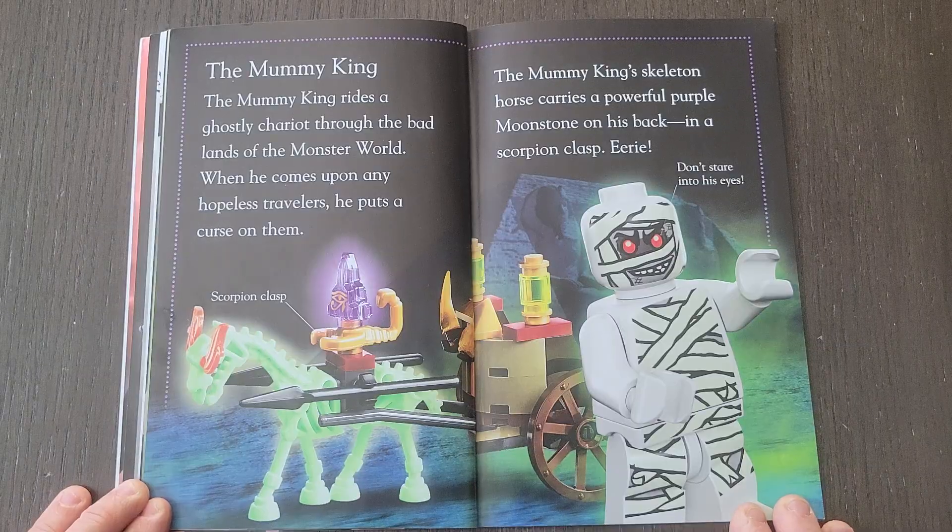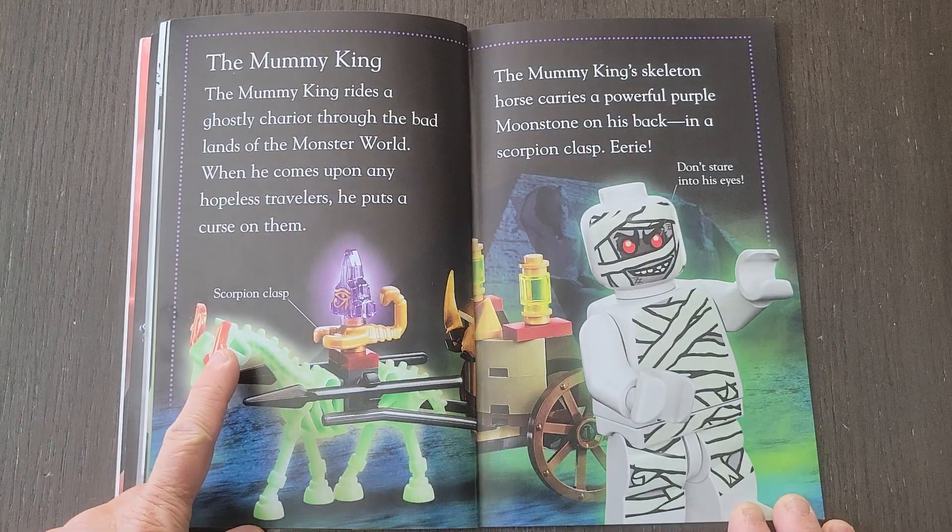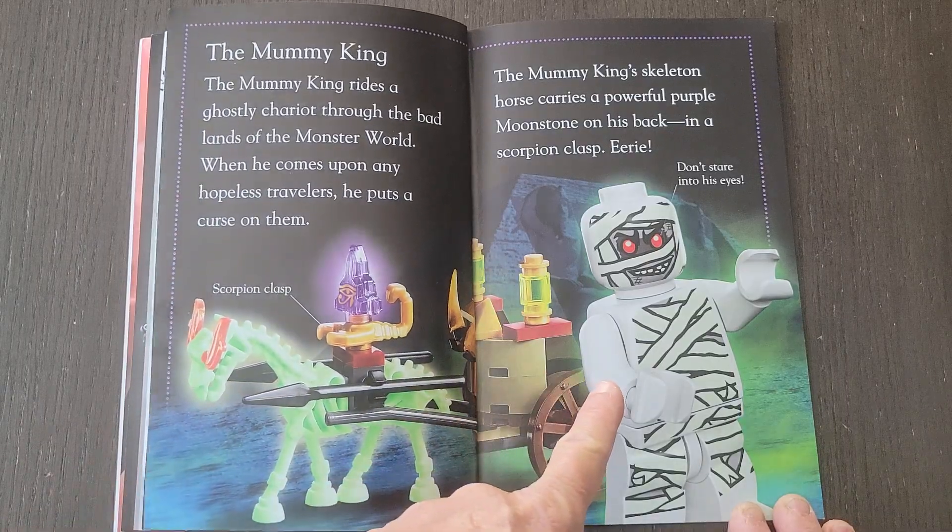The Mummy King. The Mummy King rides a ghostly chariot through the badlands of the monster world. When he comes upon any hopeless travelers, he puts a curse on them. The Mummy King's skeleton horse carries a powerful purple moonstone on his back in a scorpion clasp. Don't stare into his eyes.